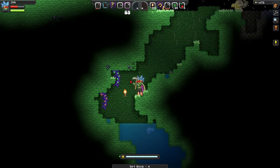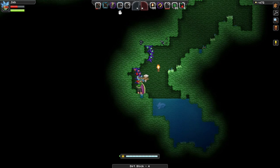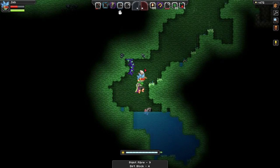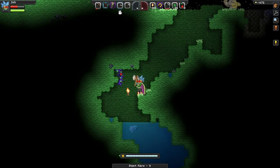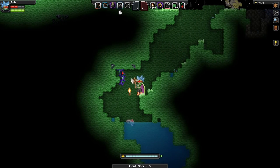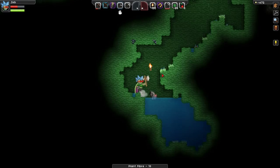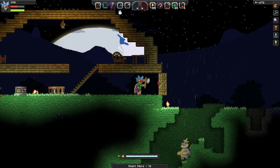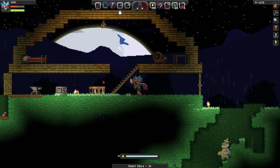So all you have to simply do is come down here and chop up some plant fibers. Let's grab some of that. Oh, that piranha really wants me — these guys are friendly, I actually just figured that out. I feel horrible. But let's shut the door because I don't like strangers.